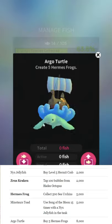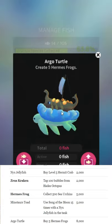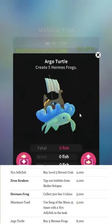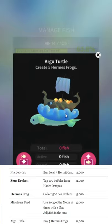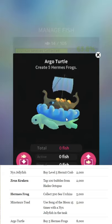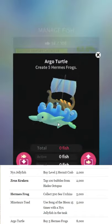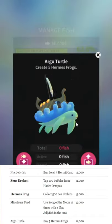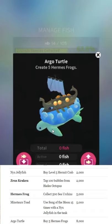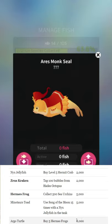I've reached out to the developers and suggested help with editing their English, but never gotten a response. If you're talking to them on Facebook, suggest they get an editor! Argo Turtle — create five Hermes Frogs. I kind of like this design; it's interesting with the big trireme on it. I learned those are called triremes from Age of Empires II — take that, school.